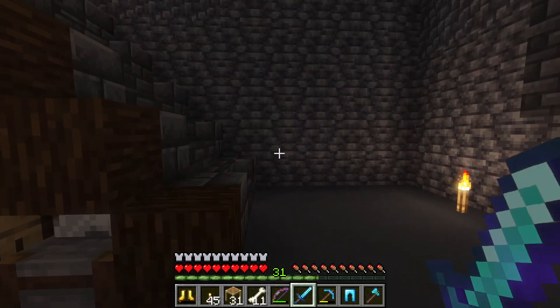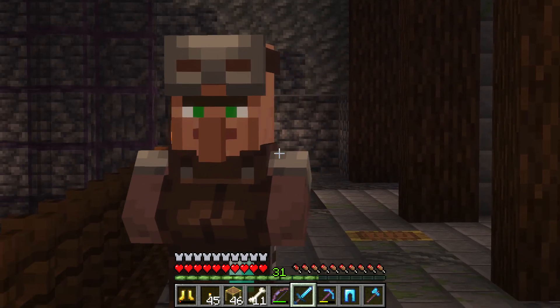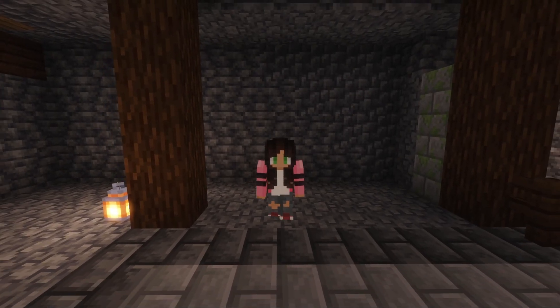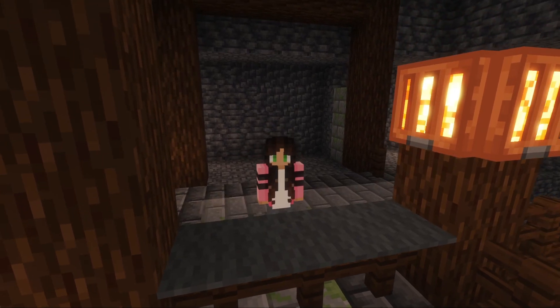Another way that you can take your XP farm to the next level is by adding some villagers to it. I'm not saying setting up an entire villager trading hall — I mean, you could, I guess, if you wanted to. But really, I'm talking more along the lines of adding villagers that maybe have trades that pertain to the exact spawner that you found.